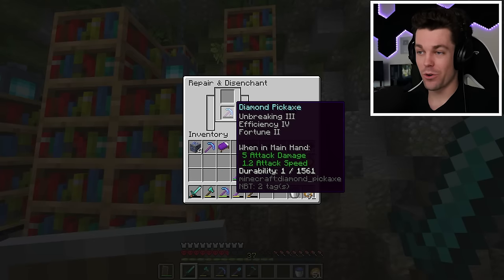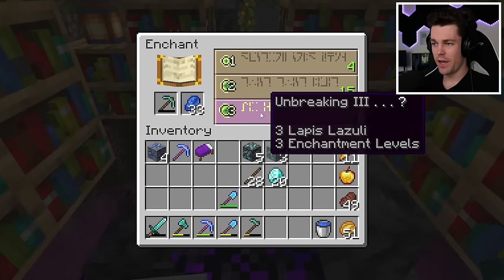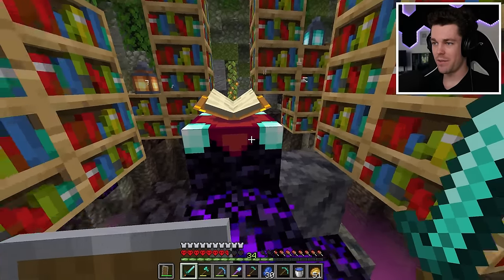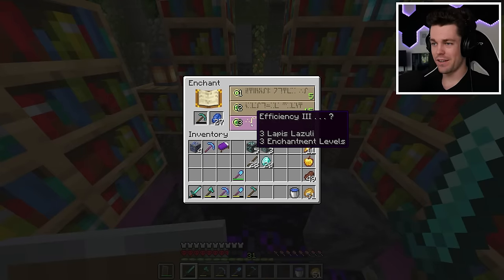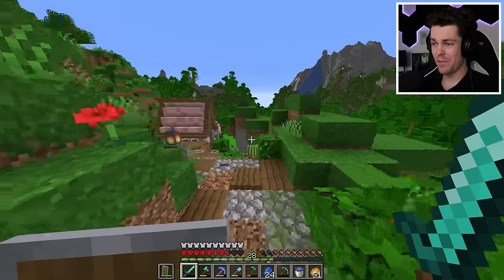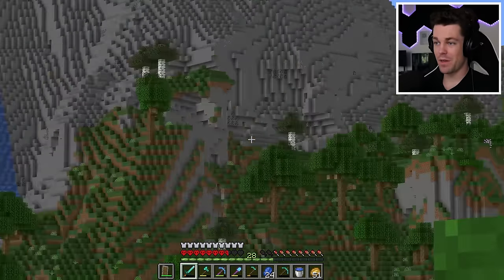This pickaxe only has fortune 2 on it, so let's disenchant it. Unbreaking 3 - same thing. Oh my gosh, let's disenchant it one more time. Now this one's only efficiency 3. That's terrible. Now I'm below 30 levels, so let's head back to the XP farm.